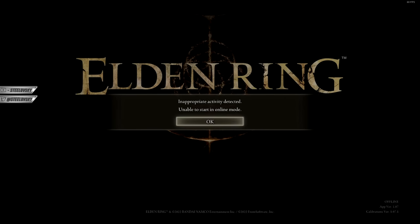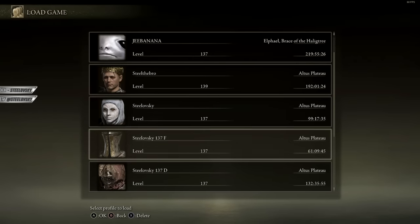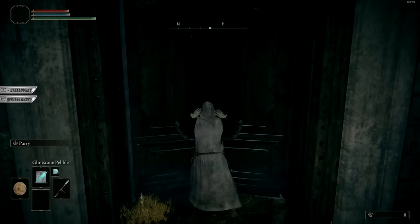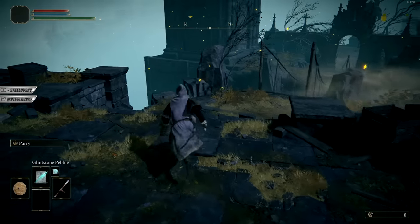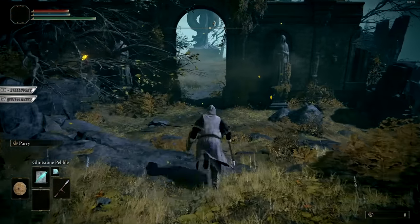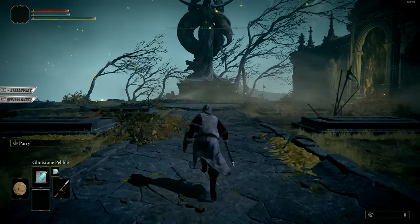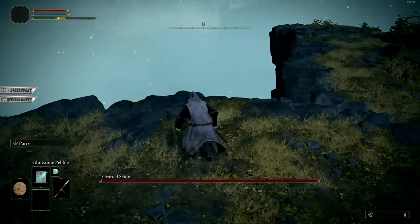When you turn on the game it's going to say it's unable to start in online mode, which is absolutely fine — just click okay. You can jump into your existing build and use the cheat engine table to give yourself items and so on, but I want to make a completely new build. What I usually do is go through at least the very first part of the tutorial manually without cheat engine, because I want to be sure I'm not going to skip any important early event flags — we'll talk about event flags a little later. The big boss jumps in, and meanwhile we are jumping out — simple as that.